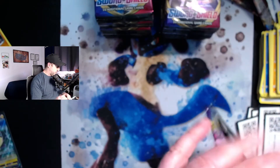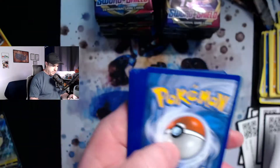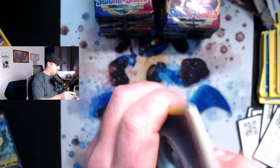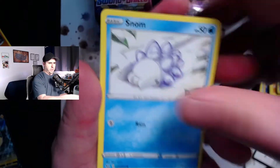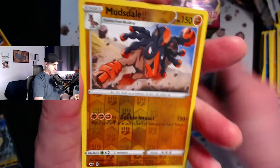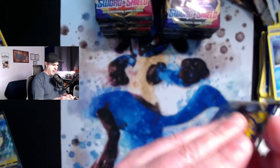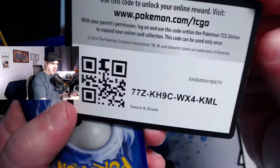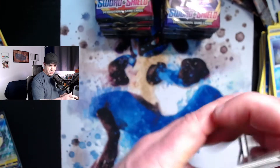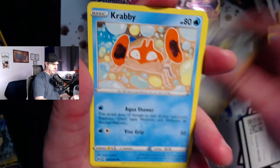We haven't had a ton of luck so far out of this box. Nothing crazy yet — we've had a whole lot of green code cards. We have the Morpeko V, a couple reverse holo rares, and one holo rare. We literally have two hits out of this box so far. Hopefully our luck will turn around. We get a Mudsdale and another Morpeko reverse holo rare — a non-holographic rare. In a booster box you're gonna go through little spurts, that's usually how it works. Typically you get about six or seven hits out of a box.